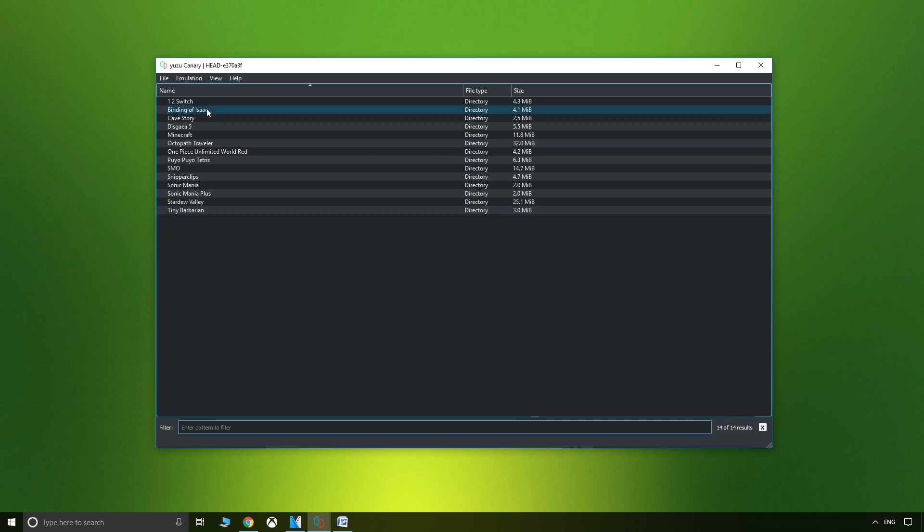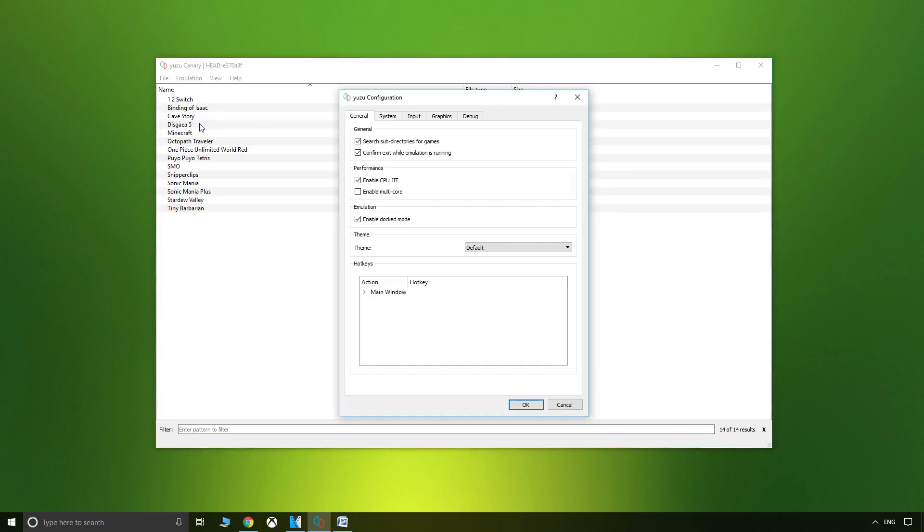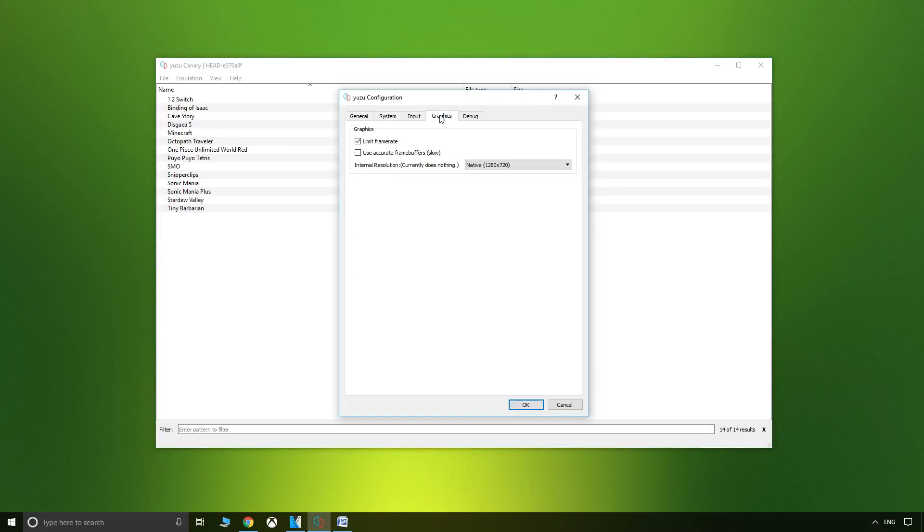Also, recently played titles are kept in memory for quick and convenient access and can be linked to a game list directory. Yuzu has Switch docked mode already integrated which means that you can play any working title in full screen.